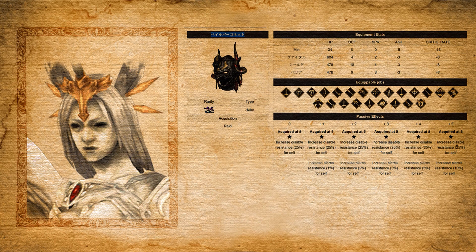From this raid, you can collect the recipes and also materials for a new UR helmet, Burganet, which can give a bonus to increase disable resistance by 25% when it is fully awakened. It also increases your pierce attack resistance up to 10%. If you want the 10% maximum bonus, you need to upgrade it to plus 5. The helmet looks cool. You can also choose the shield type to have plus 18 defense on your tank or bruiser. Just make sure your units can wear a helmet to equip this one.